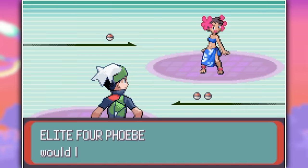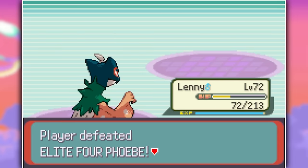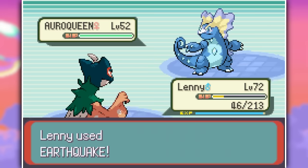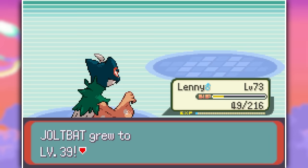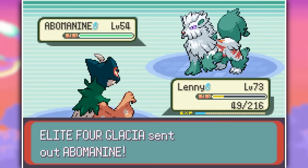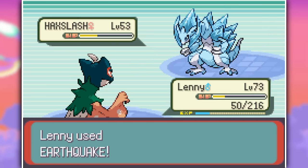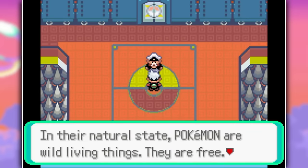I almost did the same thing against Phoebe, only using Aerial Ace to take most of her Pokemon down. Then we came to my nemesis, Glacia. Since we're a Grass/Flying type, her Ice types will hit me very hard. Luckily, we can survive an Ice Beam from her first Pokemon, Aura Queen, so I can safely set up a Swords Dance. Then we take down most of her other Pokemon with Earthquake, except for her last one, Hackslash, who is able to get off an Outrage and take me out. Luckily I have one Revive in my bag to revive Lenny and counter back with another Earthquake, heading me into the direction of Drake.